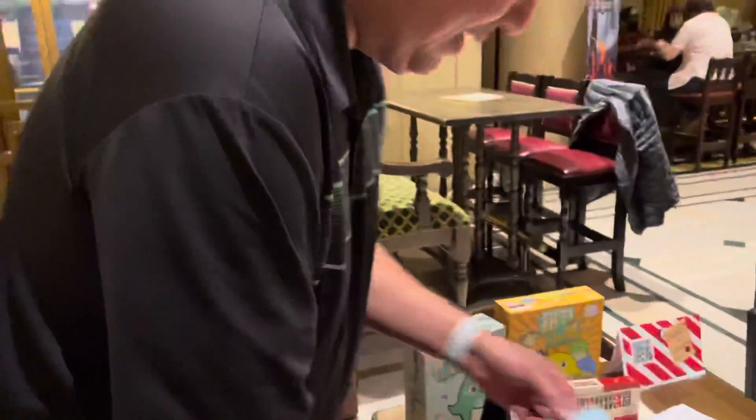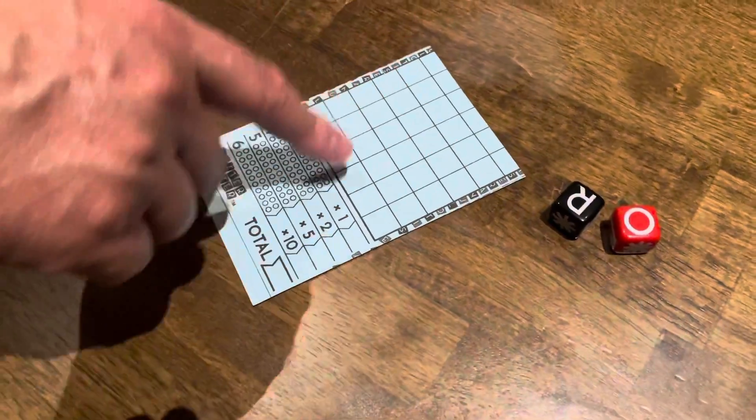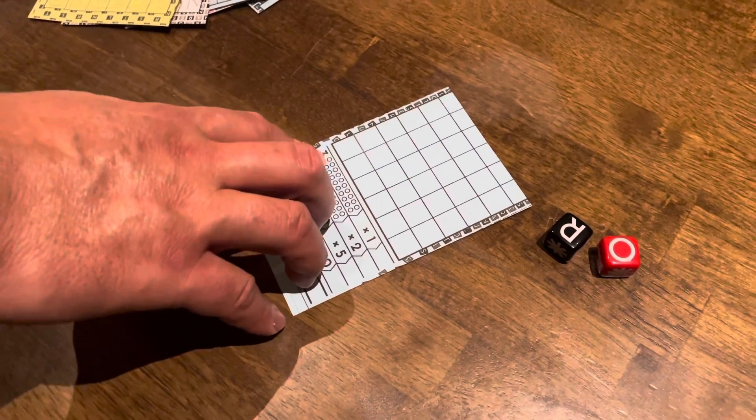Letterbetter is a game for two to four players and it's a roll and write. Every player will have a score sheet here. On your turn you will roll two dice with letters on them, and everyone at the table will take those two letters and fill them in on their sheet anywhere on their grid. Once you complete a word, three letters or more, you can score it.